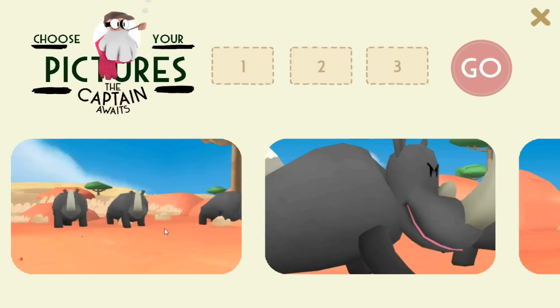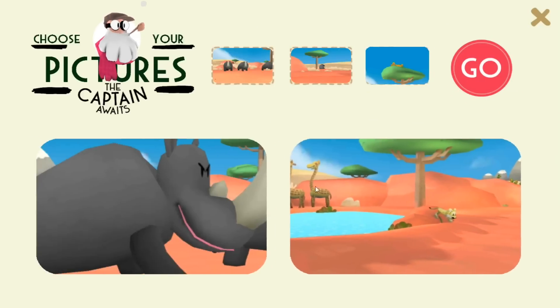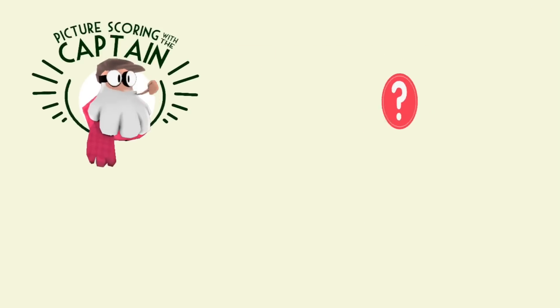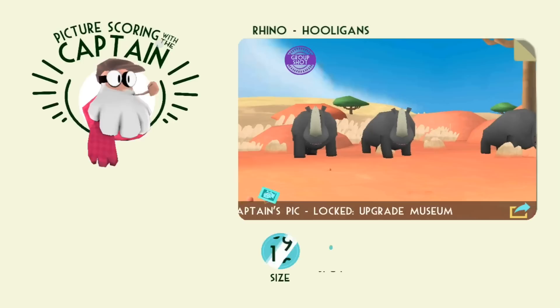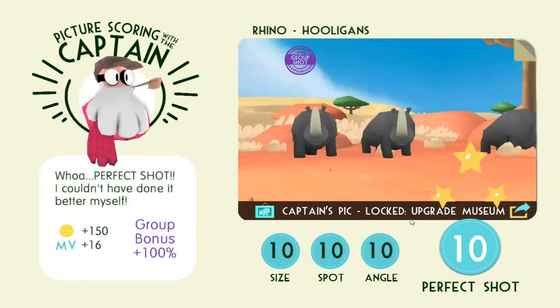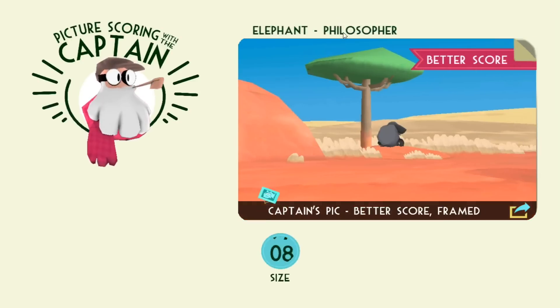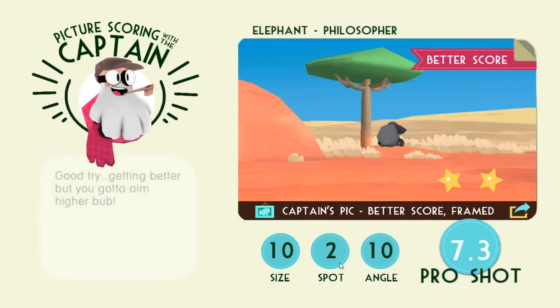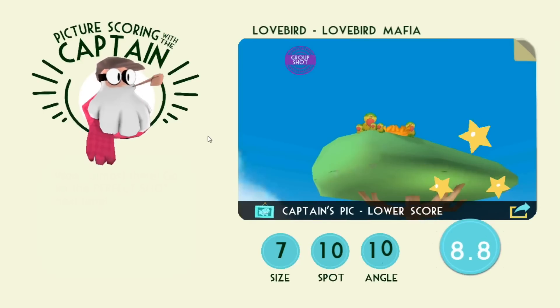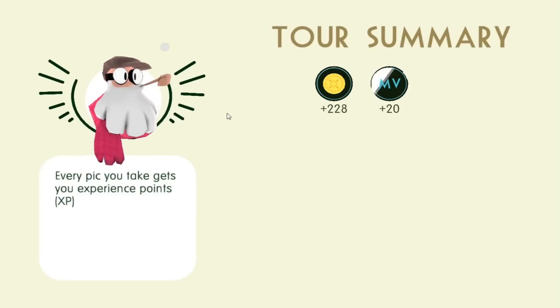Look at this angry picture of this angry rhino. I think this picture will probably do better though. Rhino Hooligans — perfect score! But it's a locked picture unfortunately, so we just get the money for it, we don't get the frame. Here's Elephant the Philosopher — a better score. I still need to zoom in to get the perfect score on that. And here we have the lovebird mafia! So we ended up with three captain's picks — that's really good to help us earn more money and slowly build up our way to expanding the museum!